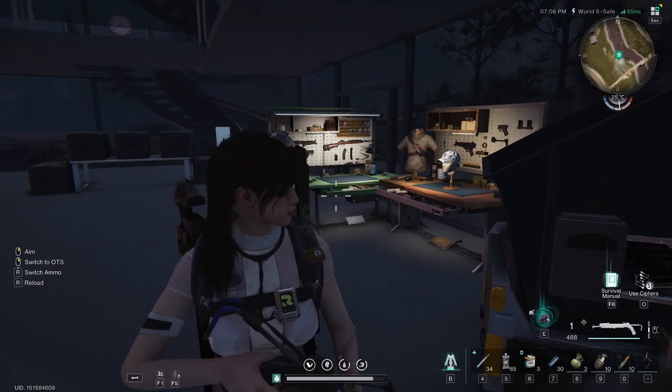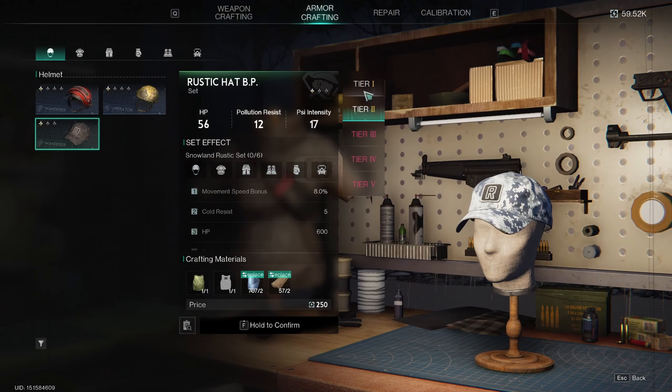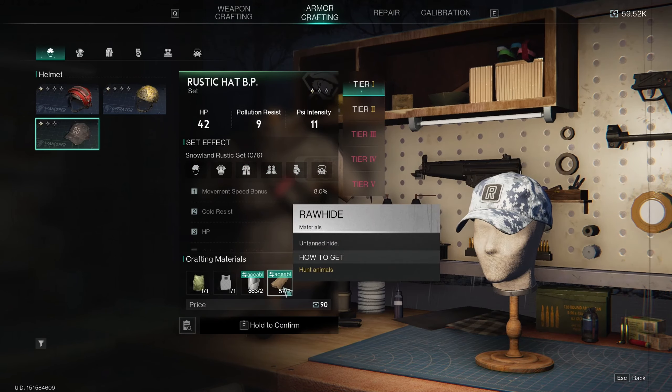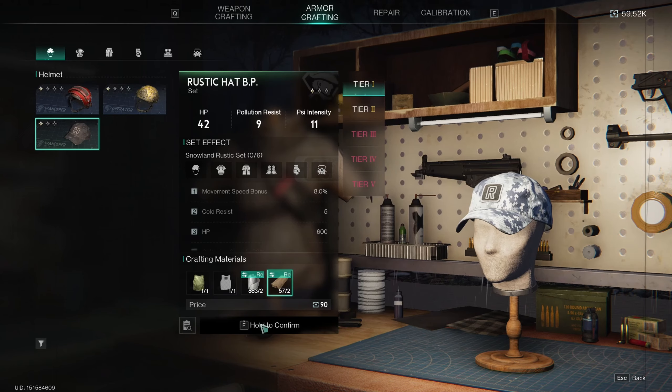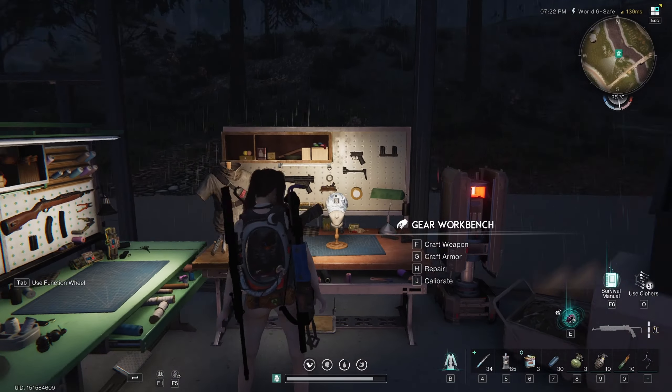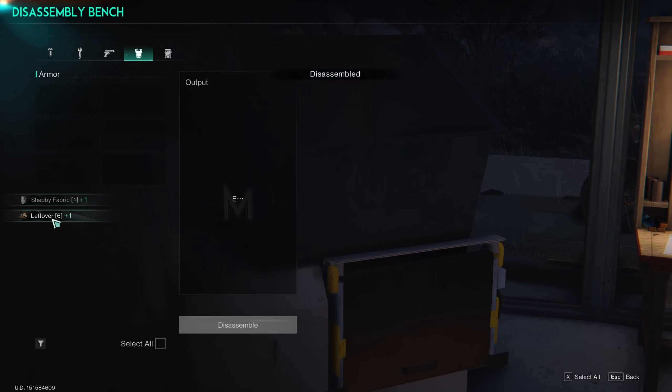Option B for getting leftovers: come in here, choose a piece of craft gear, and you notice it requires rawhide. You can also use deer skins or other skins for armor or weapon crafting, but you will still need at least rawhide or some kind of deer skin or skin of some kind in order to craft gear, or to craft rawhide or leftovers. We'll craft one of these. This is the other way of getting a leftover — make a piece of junk gear, put it in here, scrap it, and you get one leftover.